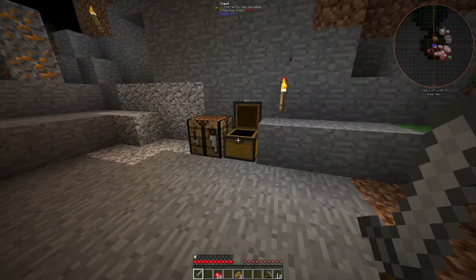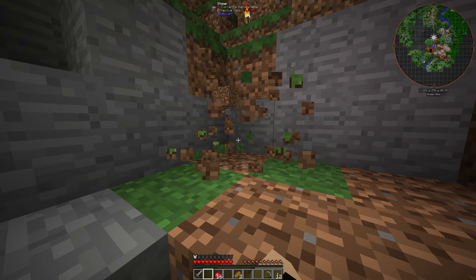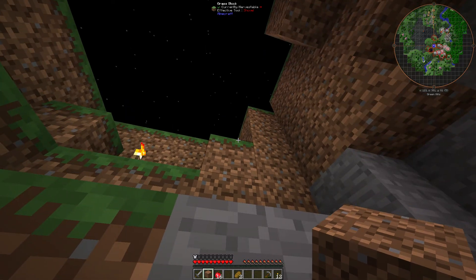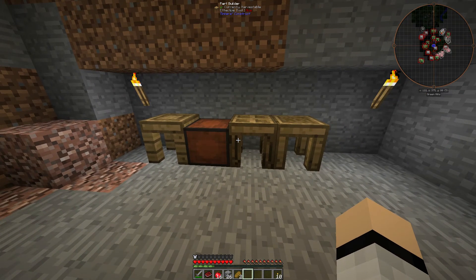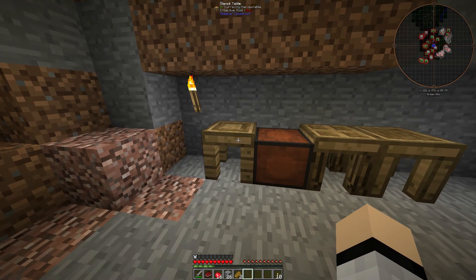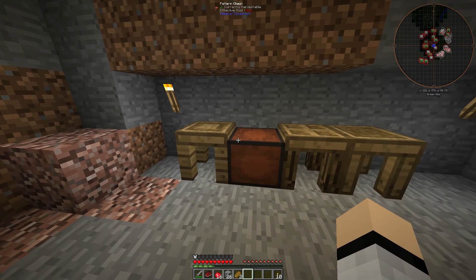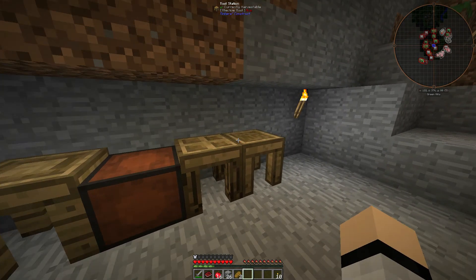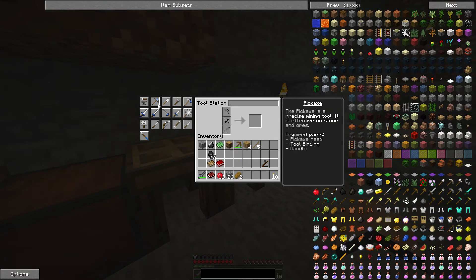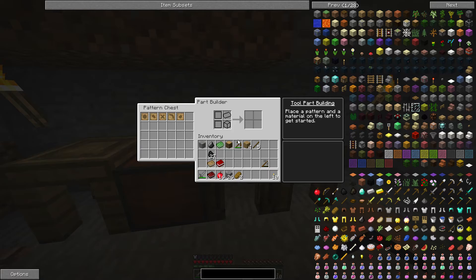And we're back. So if you've never played with Tinker's Construct, I'll give you a little bit of a rundown on it. Every tool is made up of multiple parts. For instance, if I'm going to build a pickaxe, I have to have a pickaxe head, a tool binding, and a tool rod. You can just use a stick, or you can actually use bones for that, or make one out of stone or some other material.